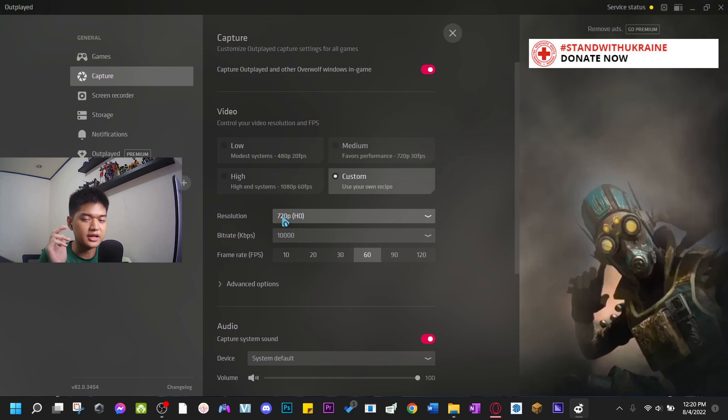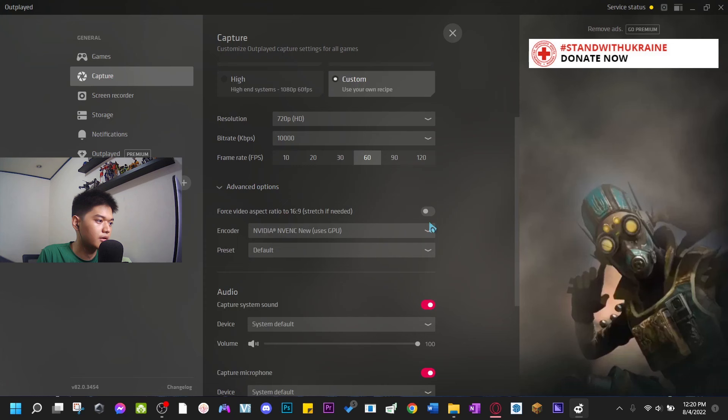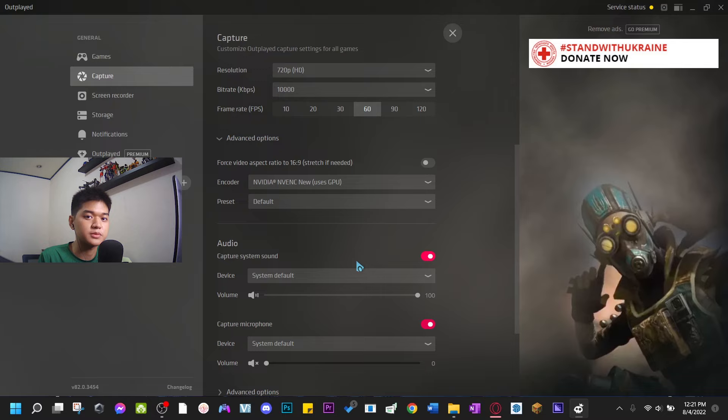You can make once-in-a-lifetime clips with this. For the advanced options I made use of Nvidia encoder — whatever that thing is, it uses my GPU. I don't know exactly how these things work but it works perfectly for me. System default for both capture system sound and capturing microphone sound.